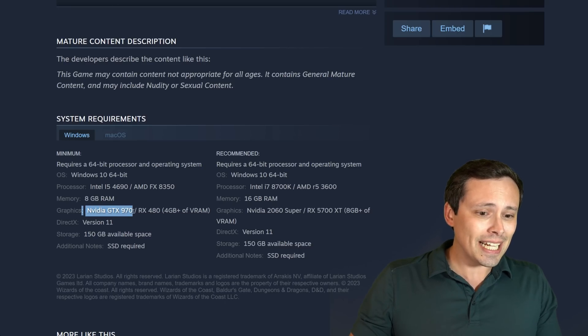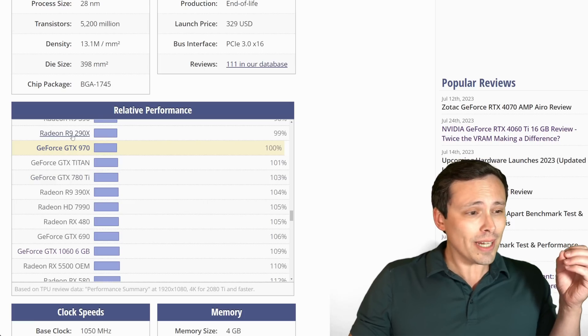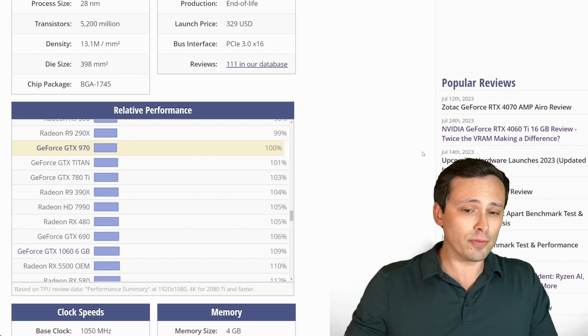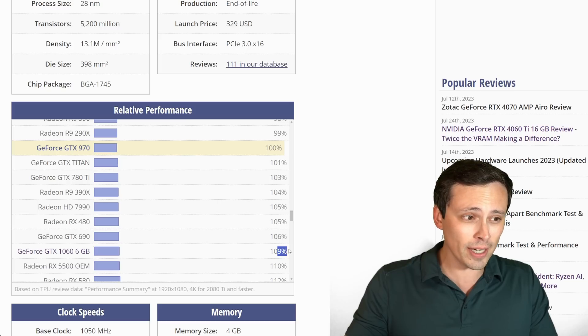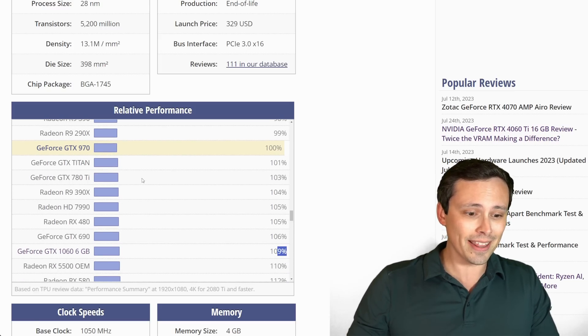They have a GTX 970 as the recommended graphics card and are claiming 4GB+ of VRAM for the minimum requirement. I don't have a 970, but using the TechPowerUp relative performance chart with the 970 as baseline, I do have a GTX 1060 6GB which is similar but a little bit faster and has a little more VRAM. We can actually investigate the VRAM usage to make sure you'll be okay on that.